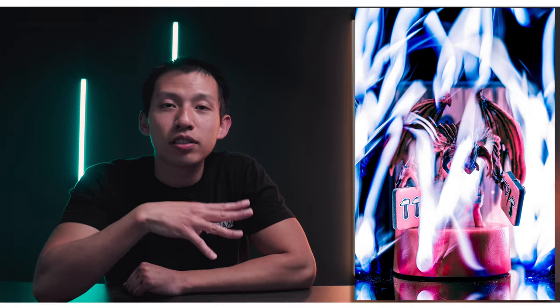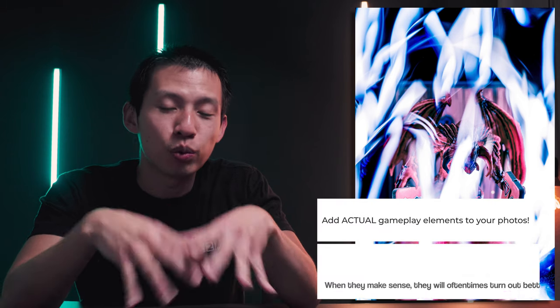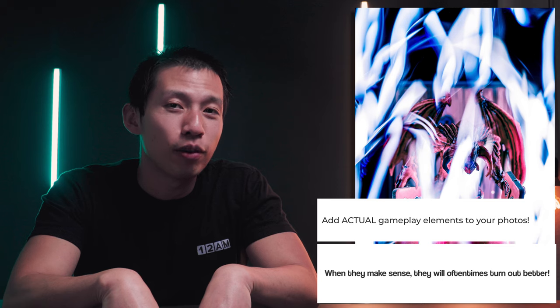Number two: miniatures by themselves often feel very empty. So other than having them interact with the environment, I also like to incorporate principles from previous episodes — specifically, including tokens. These monsters are actually guarding treasure tokens in the game, so I wanted to include that. This time, instead of surrounding the base, I had the demon holding the tokens using hidden tape on its palm. I also added a fire dungeon doorway card behind the monster, because adding core gameplay pieces gives your photo reason and intention, which makes it a better photo overall.